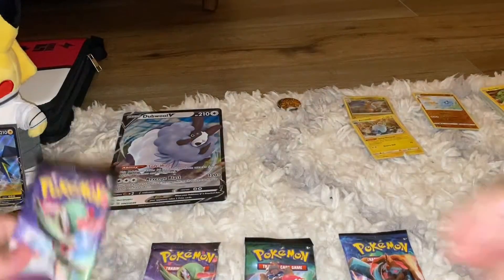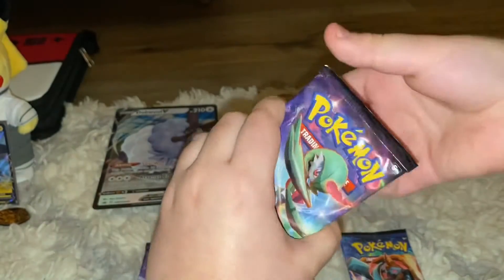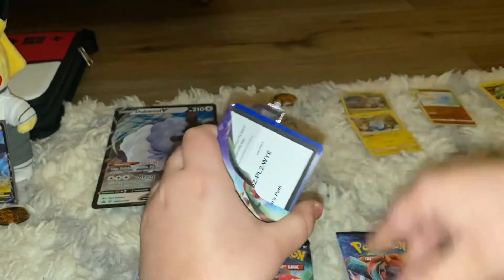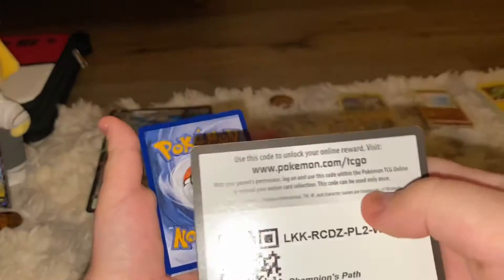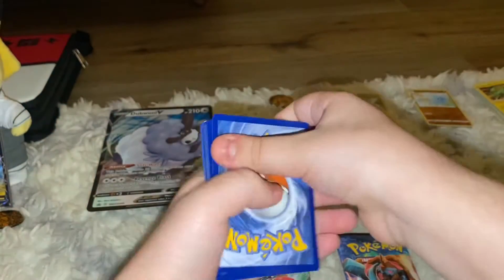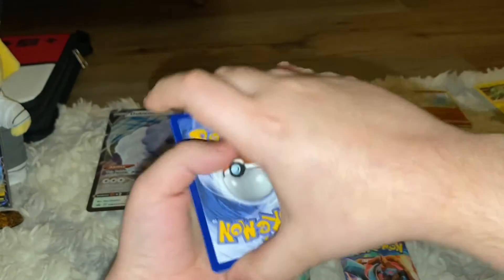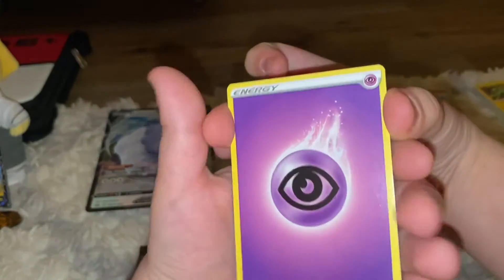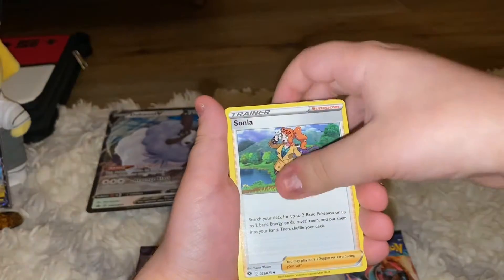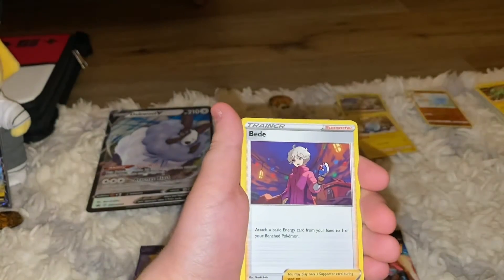In Champions Path we actually want to do a master set — if you don't know what that is, it's getting every single card in the whole set. So far we only need two or three secret rares — I don't really remember. Here's a code card. My chase card right now is the Charizard V shiny. Okay, so we got an Energy, Sonia, Professor Sonia, Kabu Bede.